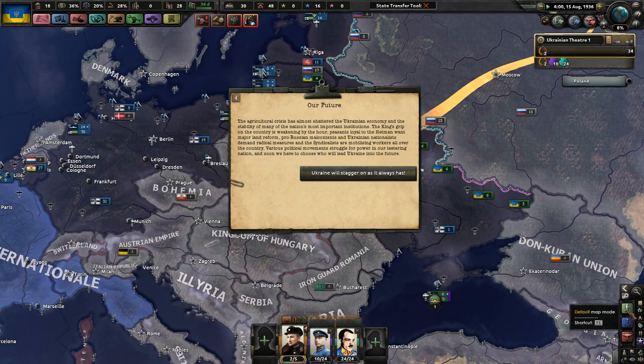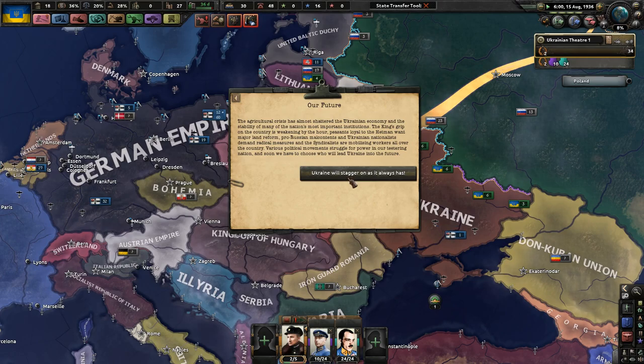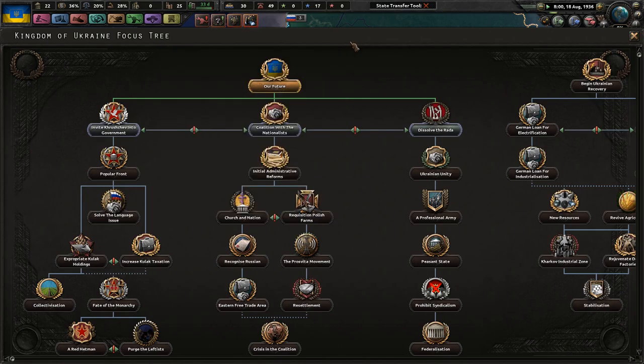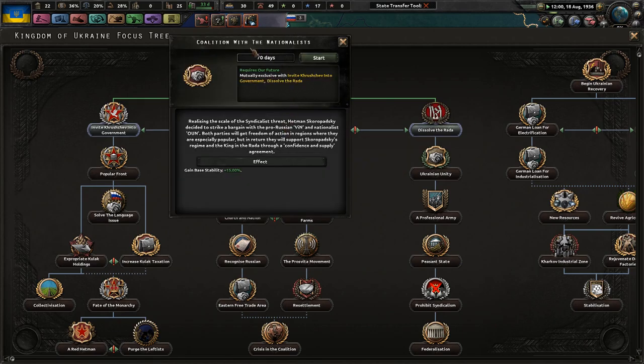The agricultural crisis has almost shattered the Ukrainian economy and the stability of many of the nation's most important institutions. The king's grip on the country is weakening by the hour. Peasants, pro-Russian malcontents, Ukrainian nationalists, and syndicalists are all mobilizing. Various political movements are struggling for power in a teetering nation. And soon we have to choose who will lead Ukraine into the future. We've only made it a few months, and we can finally choose our first focus. Coalition with the Nationalists - that is the one I'm going to choose.